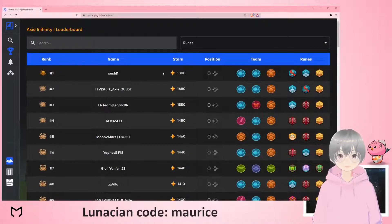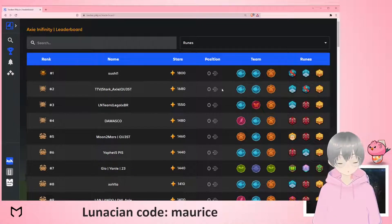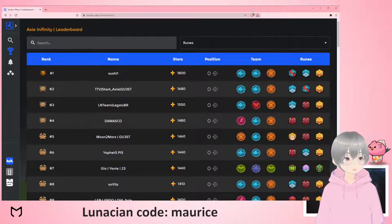Hello, today is day two of XC Origins Season One. We already have someone going into challenger — sushi one already coming up to challenger and the rest is following. Here is how the meta looks on day two: you see a lot of the pendulum scale beast as the tank, then aqua, and very luckily they already got the bloodlust rune, so those beasts definitely give them an advantage.